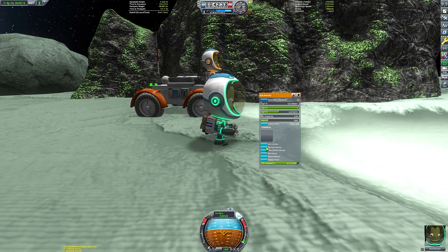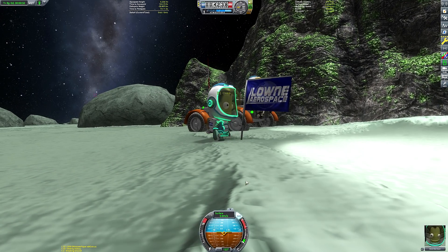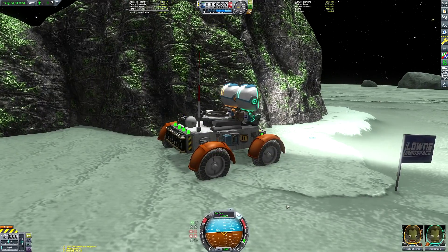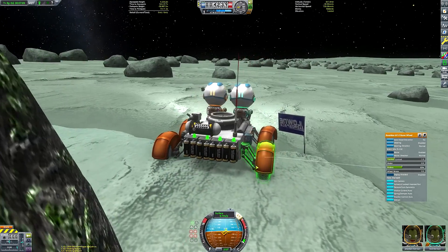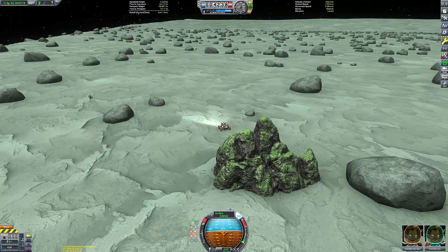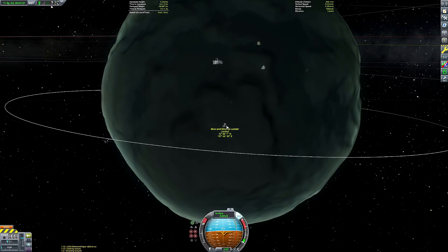We got a somewhat passive-aggressive note telling us to come back with a better scanning arm to get more science. But Bob is happy, he can jump like Superman, and then we do the very important planting of the Laun Aerospace flag — 'Parallax Minmus' as our historic landing site, although we've done a lot of Minmus landings in this save so it's become fairly routine for the Kerbals. We've got barely any science from all our other experiments aside from the scanning arm.